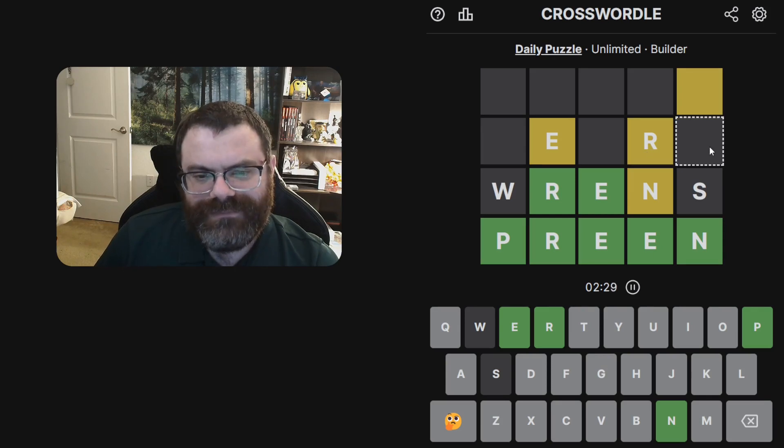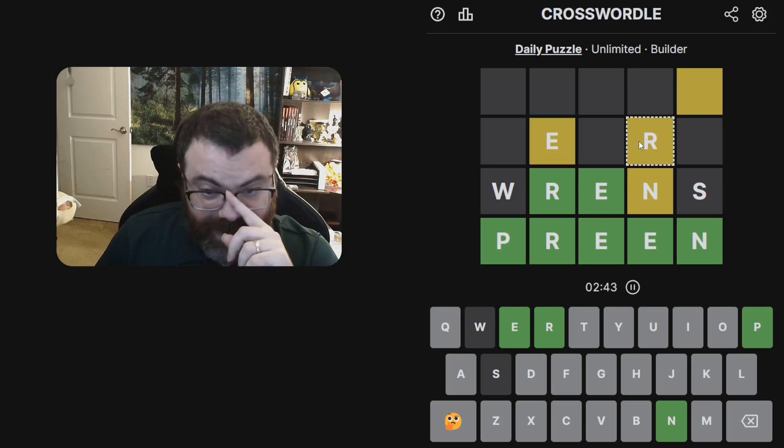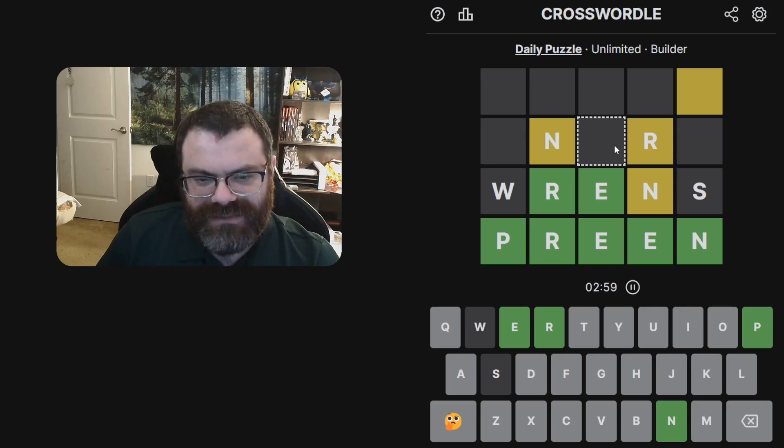The E has to go here — oh, this is R. Never mind, we don't have to use the N. We can't double up the E because this would be green here or yellow. What's this R doing? I think no matter what this is always ER — I don't think there's any way around that.